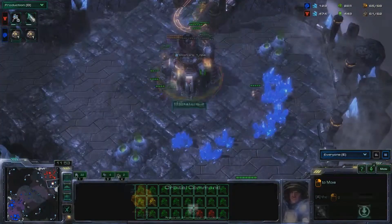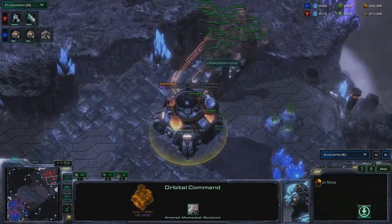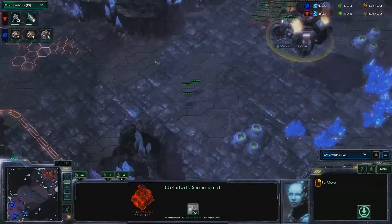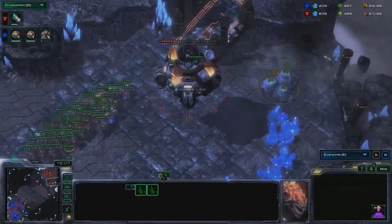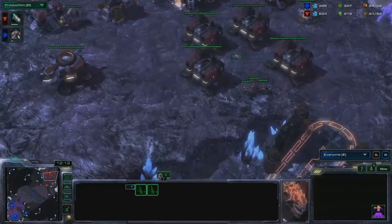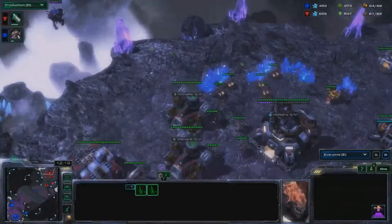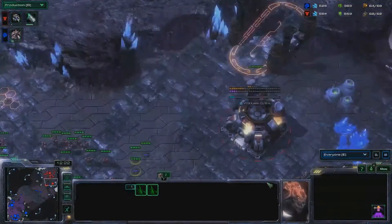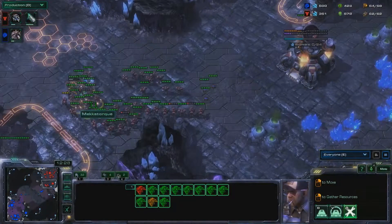He's retreating to four zerglings — I don't understand. All he needed was to put his army in a semi-reasonable position. That Command Center has taken a lot of damage. He needs to get some repairs going. Where did these workers go? I think he might have sent them to a second base and they didn't do anything — they're all just hanging out. He should repair his base or do something.